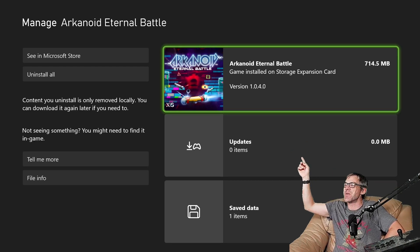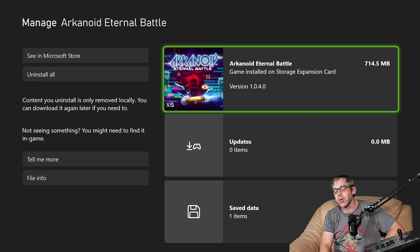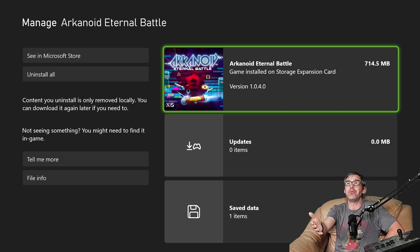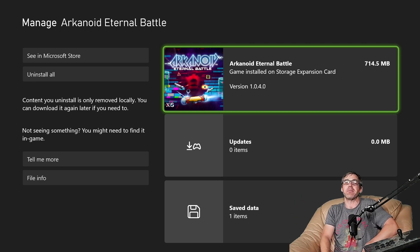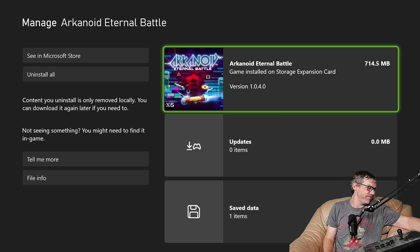The current version is 1.0.4.0, and that is a full and complete install size of 714.5 megabytes. The game's currently on sale in Australia for four dollars and 49 cents — if you like your Arkanoid, chances are that will be money well spent. Thank you very much for watching another Let's Install right here on Geekloud. Do check out the rest of the channel — an entire series of Let's Install going back over five years, and also the Gaming Enforcement Agency where we discuss hands-on thoughts and impressions. Like it, subscribe — you'll never miss it.